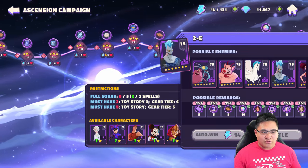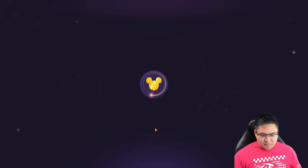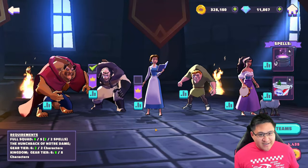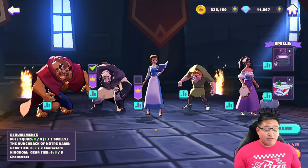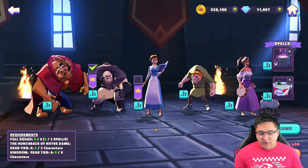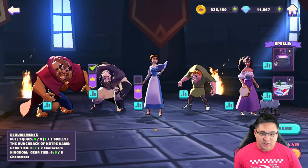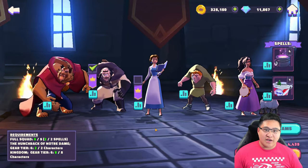Let's go back to Phase 1 and go through the team I've been using and my team suggestions for you guys. In general, your core team is going to be Esmeralda and Quasimodo — you kind of can't not choose them, unless you have a Frollo that's more leveled up. This video is really for those getting to level 65 and trying to get through Ascension Campaign, or those who've been struggling for a while.